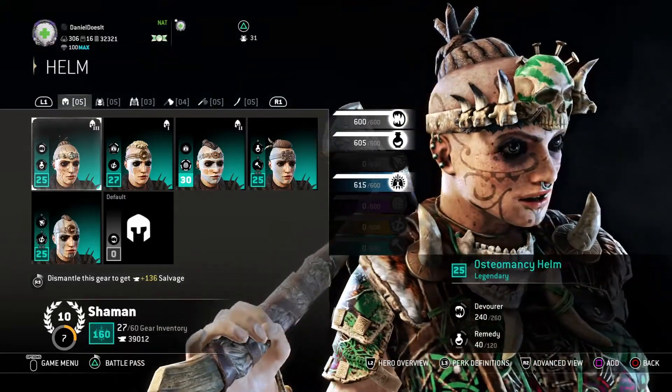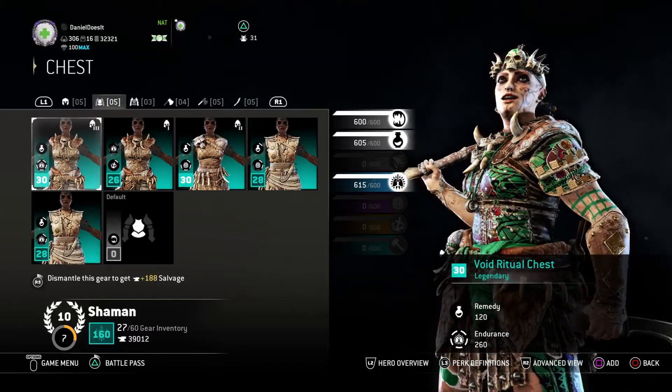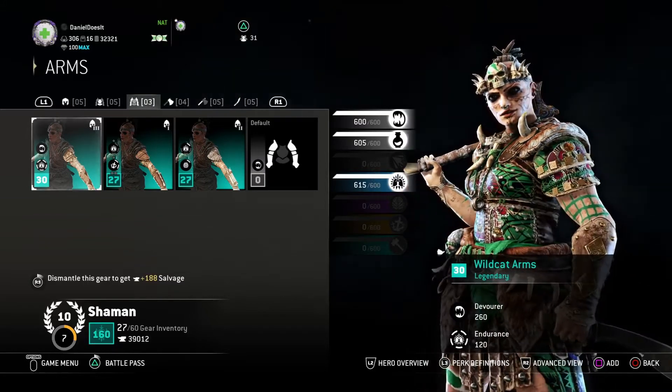Endurance is the one I was really trying to focus on getting, because that's the one that handles my stamina. It's a higher tier perk, and as you can see I only have about two gear pieces matched up to level 30.